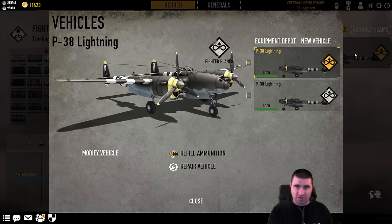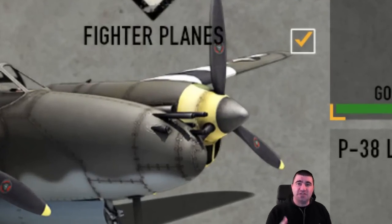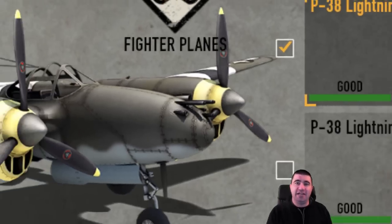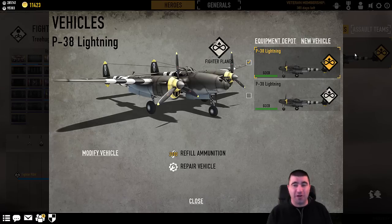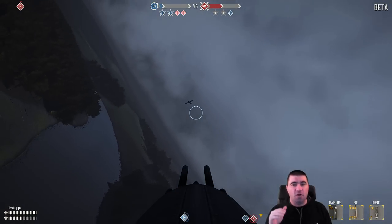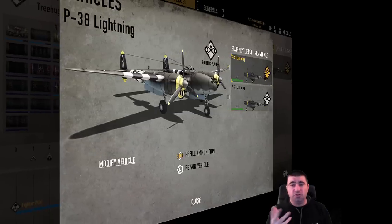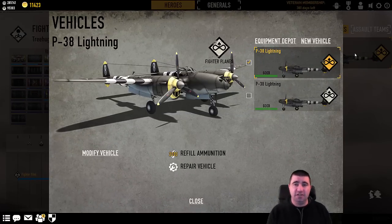So if you get outturned, it's because you have allowed yourself to get outturned. There is no 'oh, he's flying a 109.' There are differences and strengths and weaknesses to the planes, which we're going to talk about, but performance-wise they are the same. Now the P-38 — you see these cannons on the P-38? This is a strength. You have two cannons right by the three machine guns. Those are sniper cannons. You saw in the last video when I shot down the paraplane — that's pretty freaking cool. You can just reach out and touch those guys.